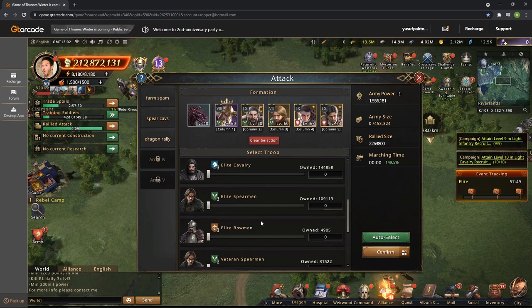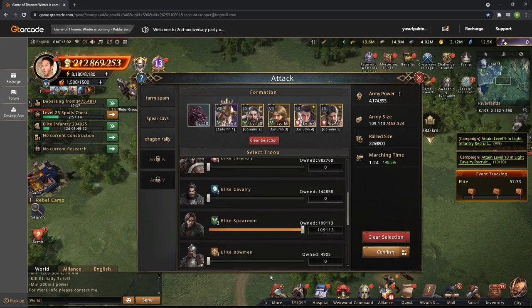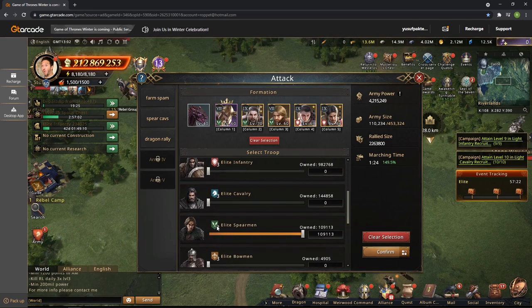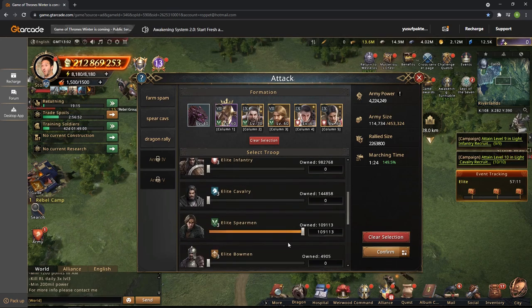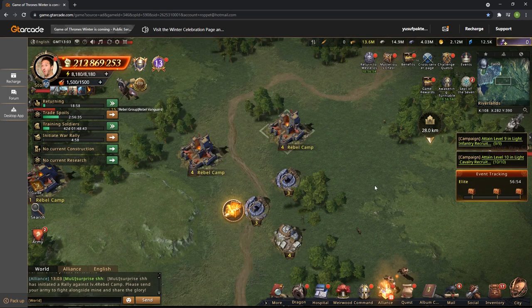Now there is a trick to this. The rule of thumb is you send 10% as T1s — that way you won't lose any T3s or T4s. I don't have a lot of T4s or T3s on this account, but most of what I have is infantry so I'm going to do roughly 500, which is about 10%, then fill it up with infantry and change the formation so it's correct. There we go, the rally is set. I'm just going to join in with some accounts and I'll be right back.